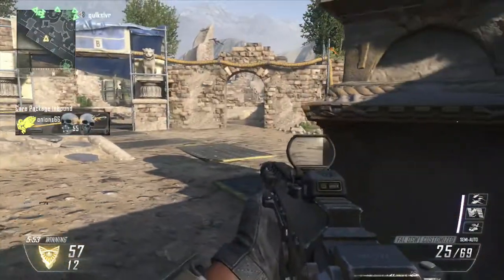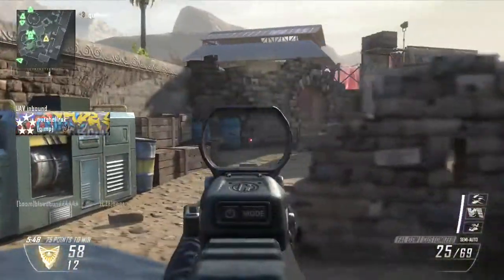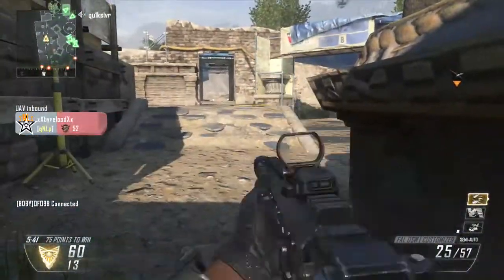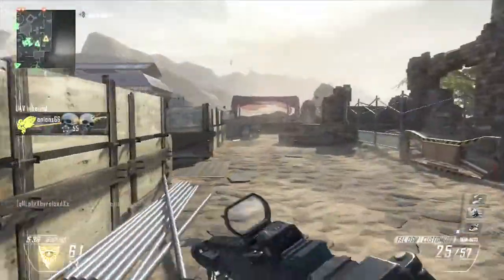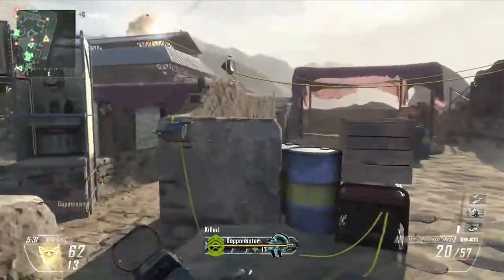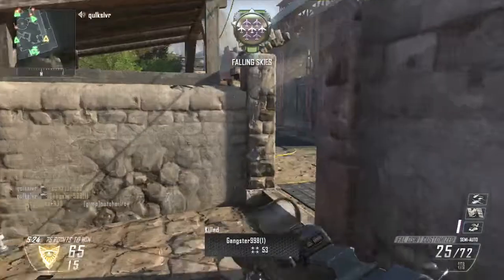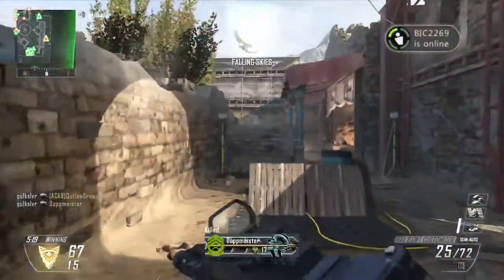Let's go on to the perks. I'm using Hardline as always — just so I can get those scorestreaks 25% faster with 25% less score required. It's so much easier to get the scorestreaks you need, especially since I'm running a Swarm and a VSAT. I've started running VSAT, Dogs, and Swarm so the dogs keep people busy — they're shooting the dogs and don't actually focus on killing me. But getting to that VSAT is quite hard, so Hardline really helps you get there. That's why I'm using Hardline, just to get my scorestreaks quicker.